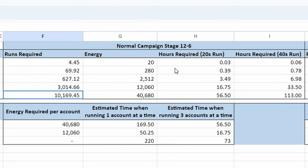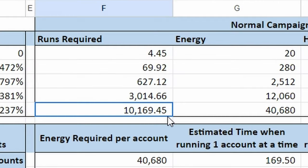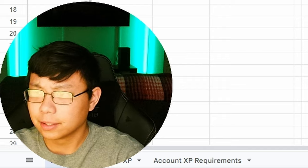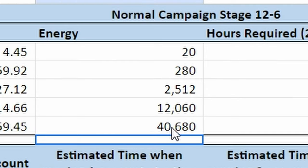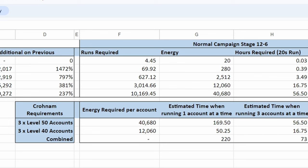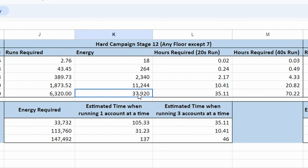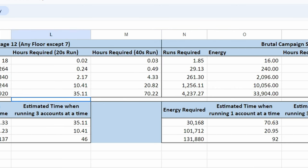If you're doing normal 12-6, you're going to have to do about 10,000 runs. That's going to cost about 40,000 energy. If you're running it at straight 20-second runs, that's 56.5 hours. But if you jump up to hard and start doing 12-6, it takes a little bit less, but the ideal situation would be getting to brutal.